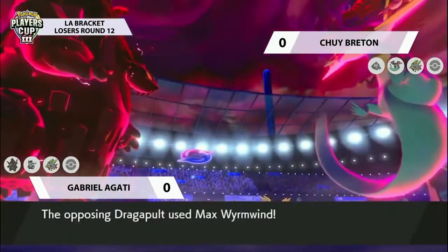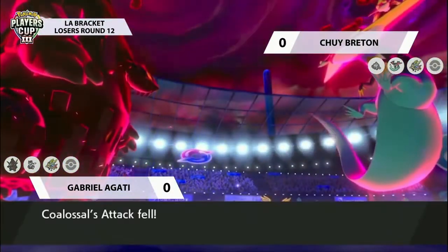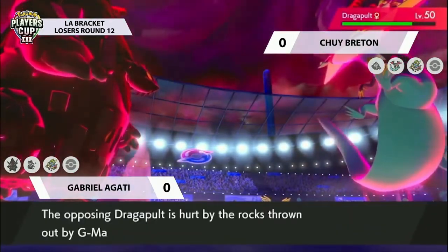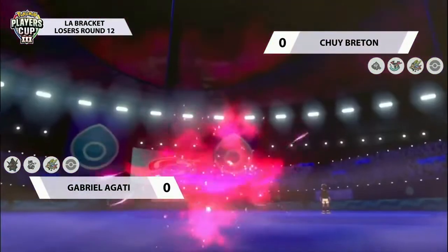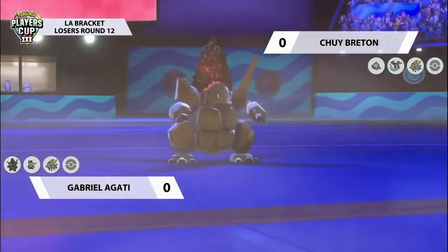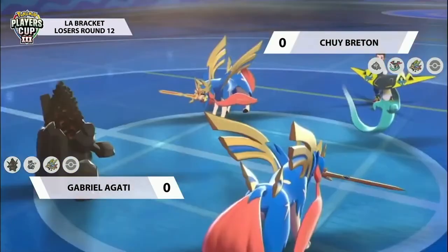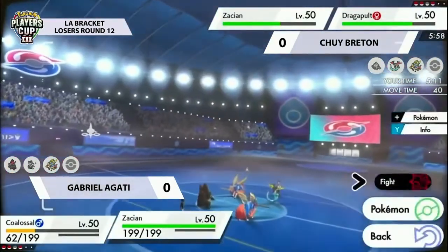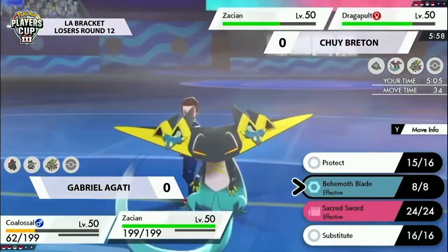Love this play - going for Max Wormwood, which wouldn't be able to connect onto Zacian due to the typing, but critically it will still lower the Attack of that Zacian, countering the Intrepid Sword boost while also getting decent damage onto the opposing Coalossal. Chewy is really trying to think about what steps and measures to put down on Gabriel's team. The Attack drop is a nice option - it's probably better, if you don't have something with Intimidate in the back, to get the Wormwood into the Coalossal and reduce that Attack boost on the opposing Zacian.